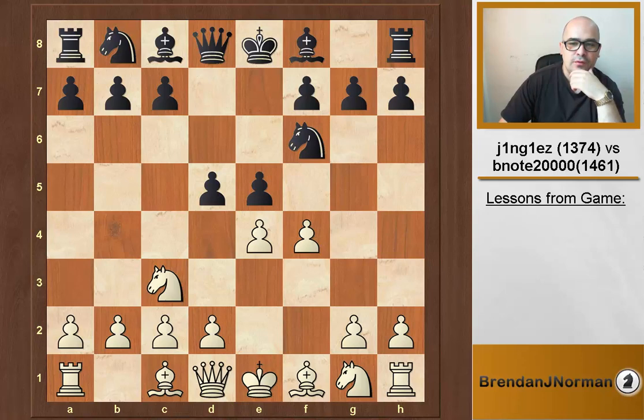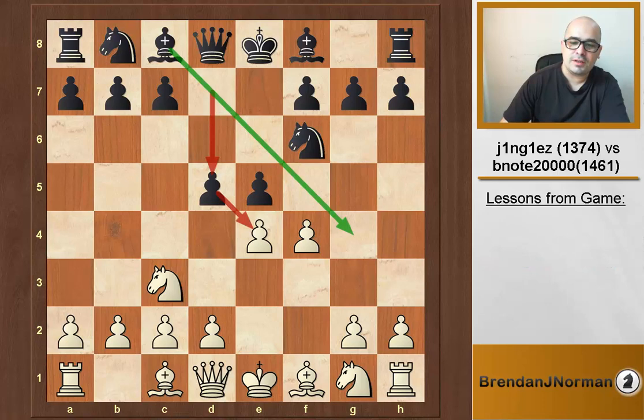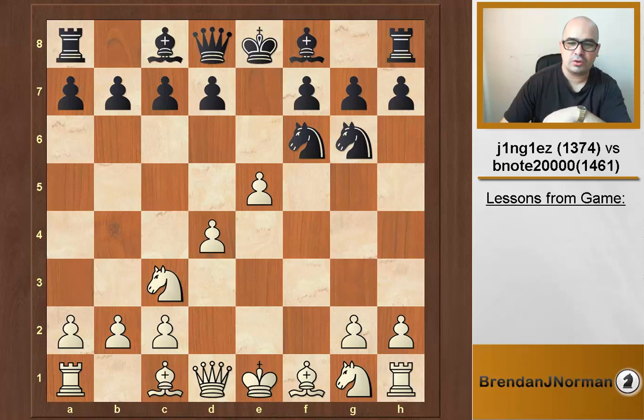After f4, the main move here is d5. The reason that's the main move is simply because black is intelligently counterattacking the center straight away, as well as opening the bishop. Counterattacking the center is vitally important in these e4, e5 openings. If you give your opponent the center, white's just going to stomp all over you.